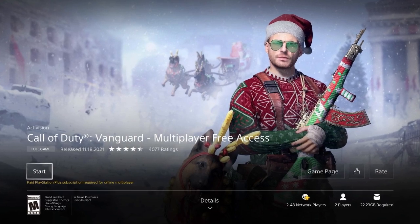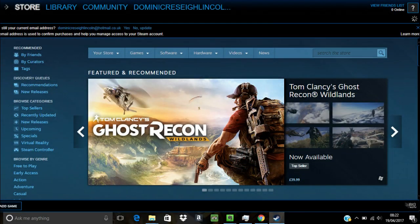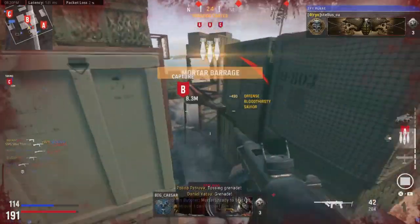It's exactly the same way for all the other platforms. You can just simply search Vanguard free access on Steam, Xbox game store, or the others. It should be suggested in your game tab. Hope you can find it.